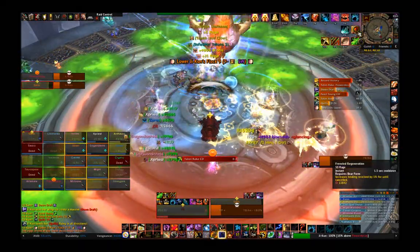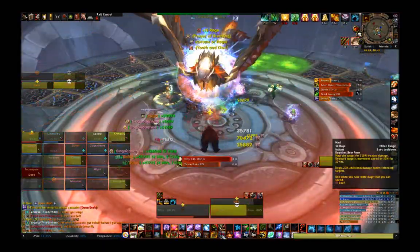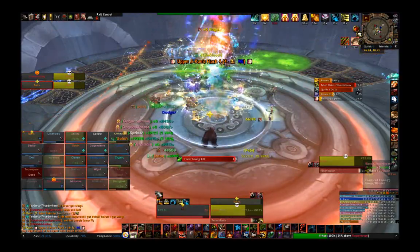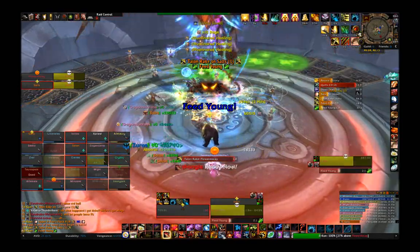Kaa is a random nuke that Jikun will cast on non-tanks every so often. This will do a big chunk of damage to a few random raid members, and anyone close to those raid members. All this really means to you as a tank is that you shouldn't be standing close to any of the DPS or healers if you can avoid it, because you'll be taking extra damage. Now, let's talk about those pools for a second.